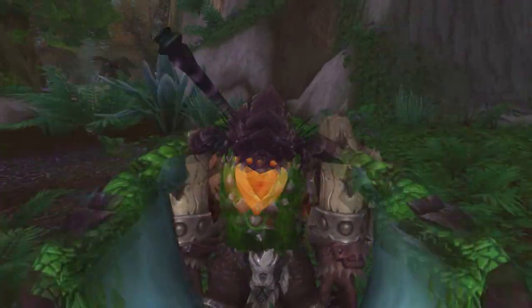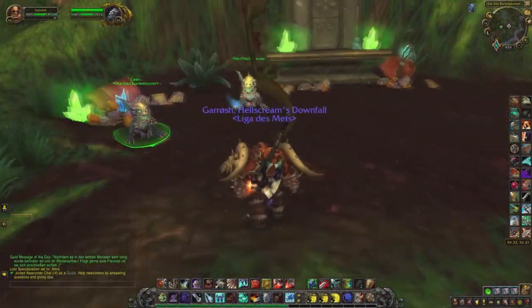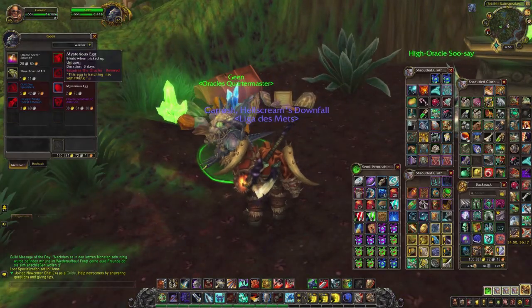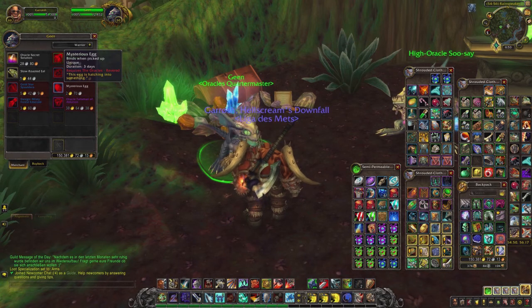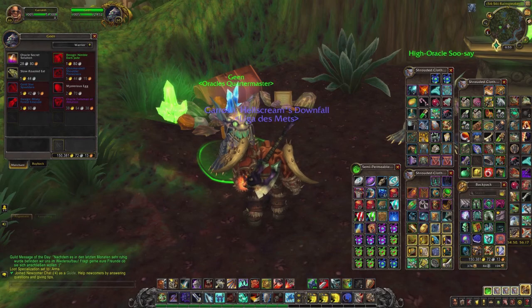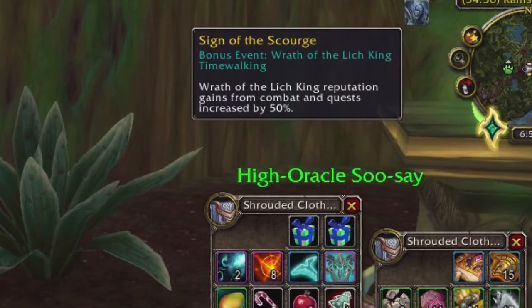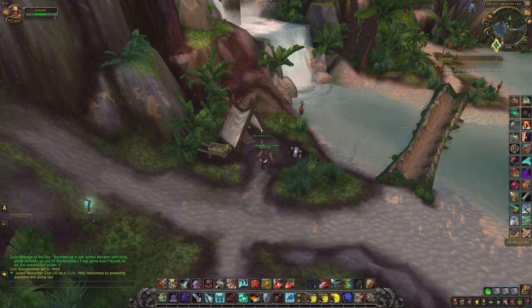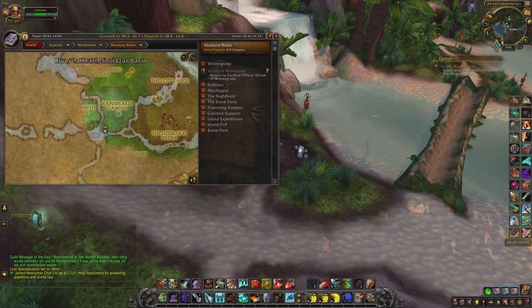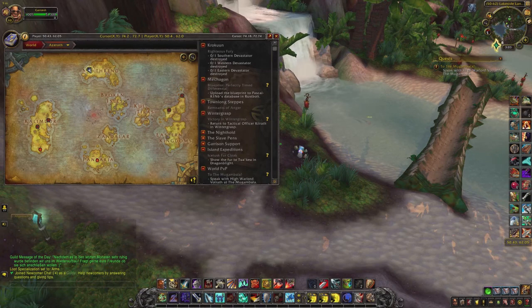The Green Proto-Drake has a 6% chance of being in the Mysterious Egg, which can be bought from the Oracle faction in Sholazar Basin in Northrend. To buy this egg you have to be Revered with the faction, and the best way to do that is by starting the quest chain to unlock them during a Timewalking week, since you get a 50% reputation bonus. I was able to get to Honored up to 60% in one day, and after that you can do 3 dailies per day and should reach Revered in about a week.